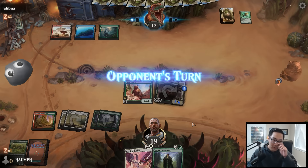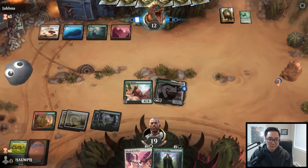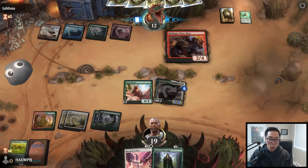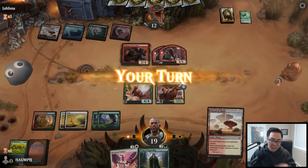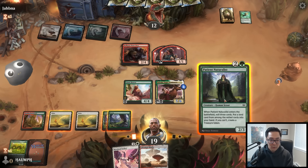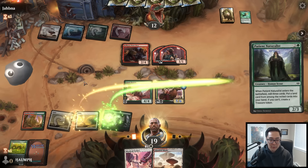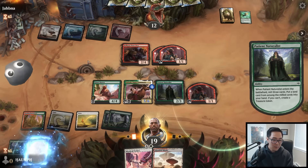Saddle three - oh that's a good one. Other outlaws you control have haste but they can't really block, so it's still not insane here. I can play Patient Naturalist and then use the Mystical Tether on their best creature, and I can still saddle this. Sylvala two, opponents zero - I do have Contagion Engine, Gold Vein Hydra, and Primal Might as mana sinks so maybe this is still good enough.